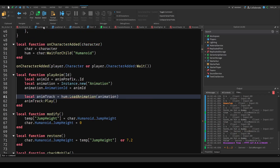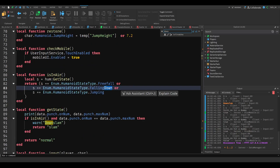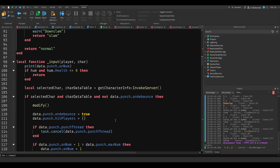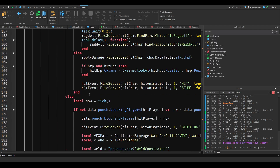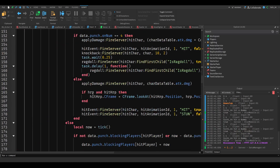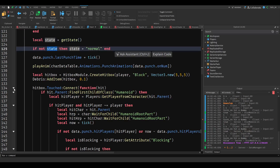In our input script, let's search for Downslam. We can see that we get a state here, and we can use the state to do some stuff. So what we want to do is...